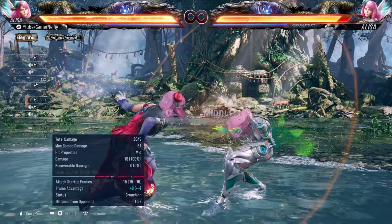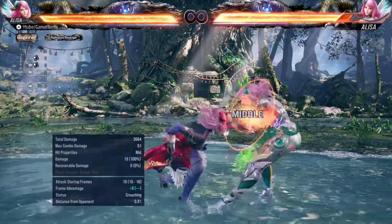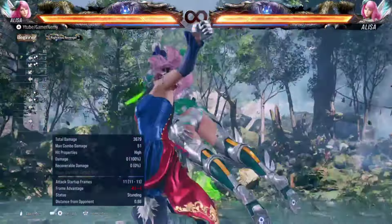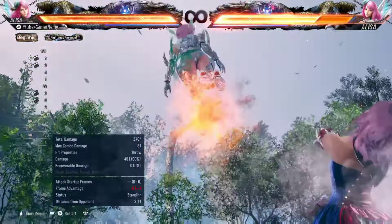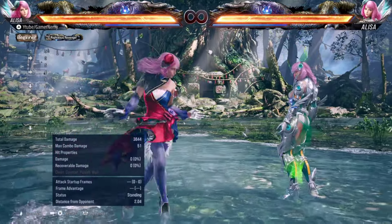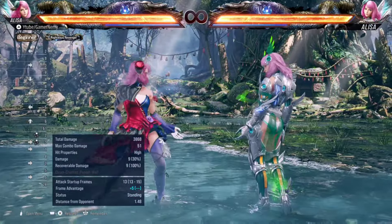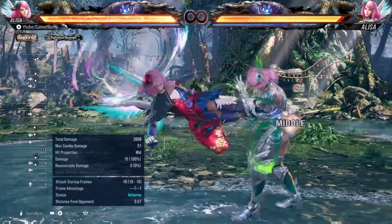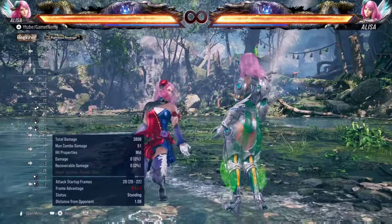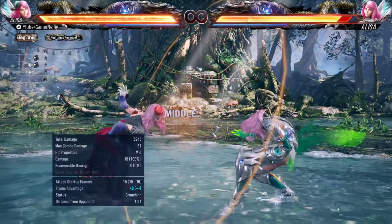Back one on hit — you can go for the full crouch low or the other mix-up. You can also go for the back one plus two grab, which is a very strong throw, 45 damage. Throws are really strong in this game. And if they keep respecting you, that gives you the leeway to start going in — back one on hit into running two, back one on hit into one running three four, back one on hit into flight mix-up. If they're respecting you after back one on hit, keep the offense going, keep the pressure going.